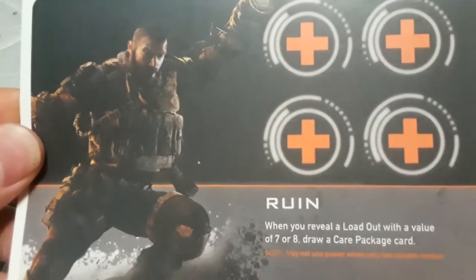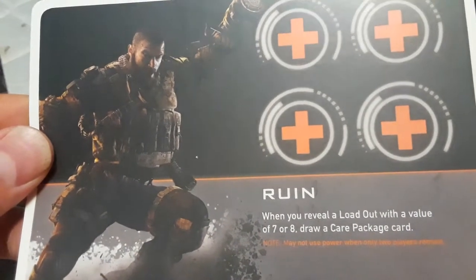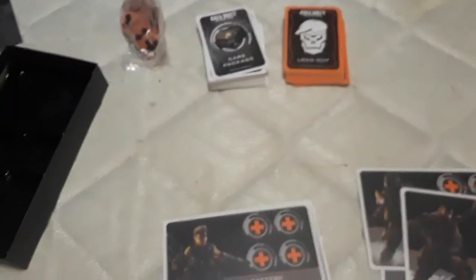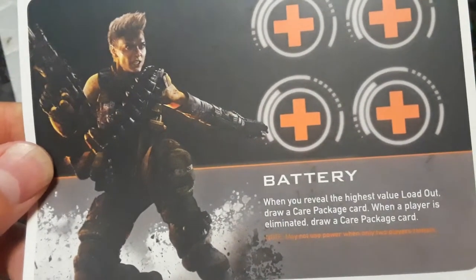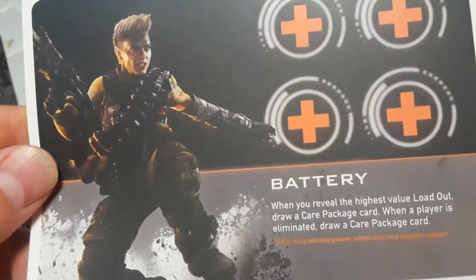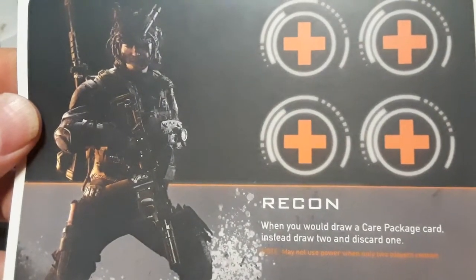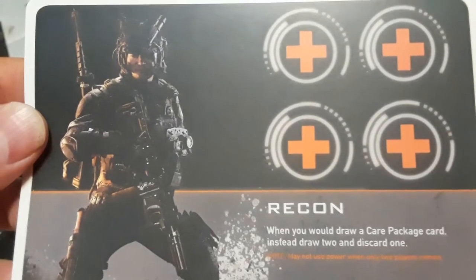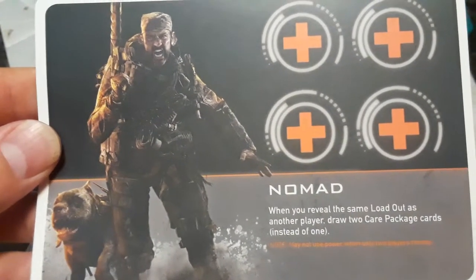Then we got Ruin — when you reveal a loadout with a value of 7 or 8, draw a care package card. Then we have Battery — when you reveal the highest value loadout with a player eliminated, draw a care package card. Recon — when you would draw a care package card, instead draw 2 and discard 1. Then we have Nomad — when you reveal the same loadout as another player, draw 2 care package cards instead of 1. Those are all the characters you can play.